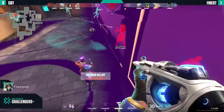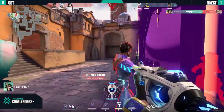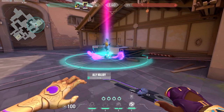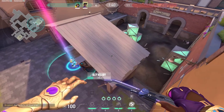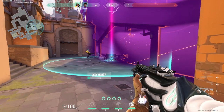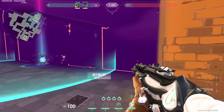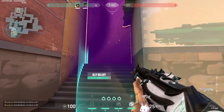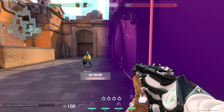Here's a double agent ult combo seen on VCT: when the Killjoy ults in the middle of switch, it covers pretty much all of B site for the retake. You can pair this ult with an Astra ult — the two just have to hold the two entrances of the Astra ult, because the enemies have no choice but to push the lockdown to stop it; otherwise they'd get detained and lose the round.